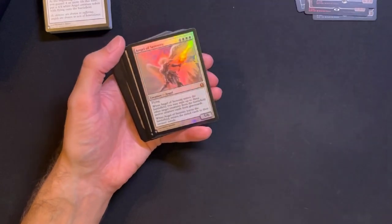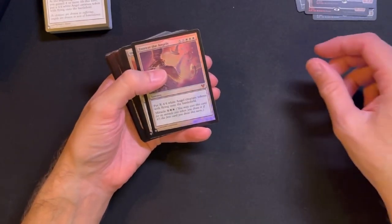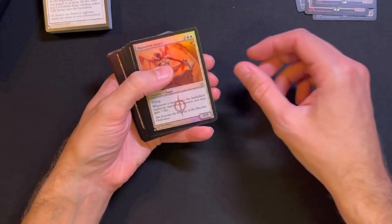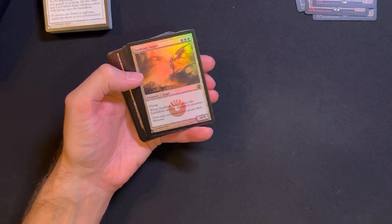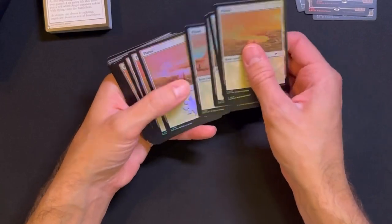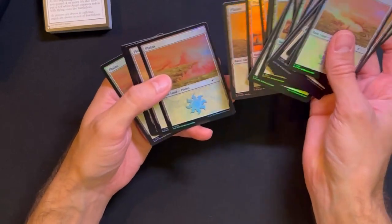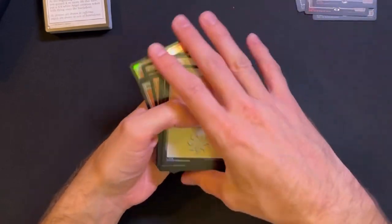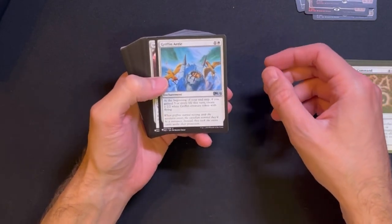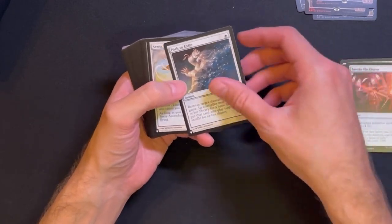Seraph of the Sword's Blade - that one is nice. Angel of Serenity, Angel of Vitality, Entreat the Angels, Shattered Angel, Sunblast Angel. Plains. Angelic Accord, Austere Command, Austere Command, Griffinarie.